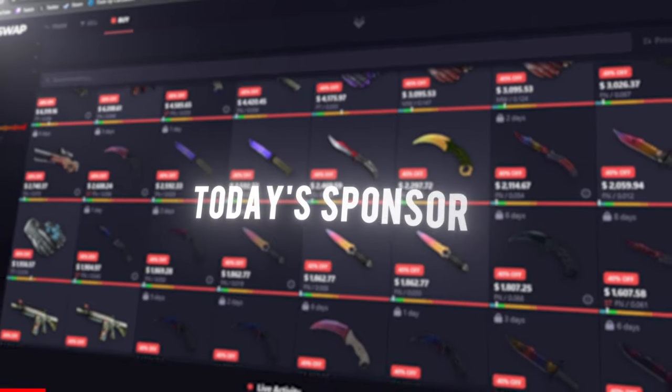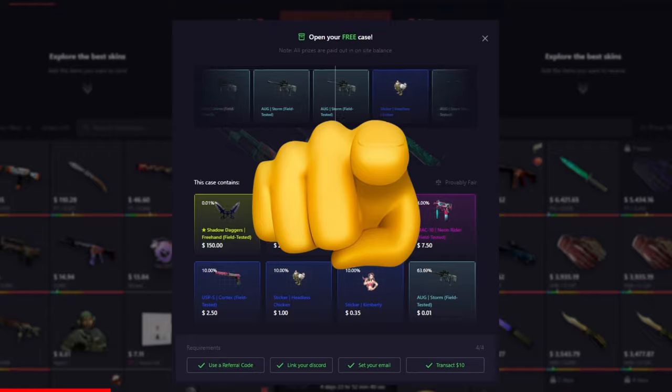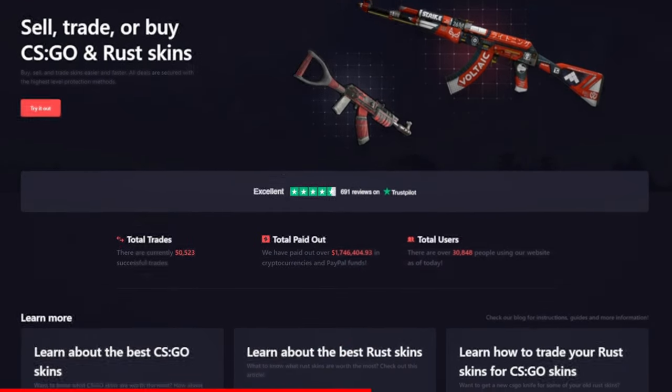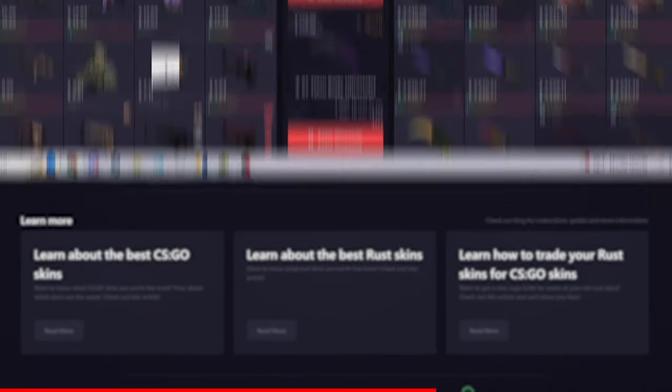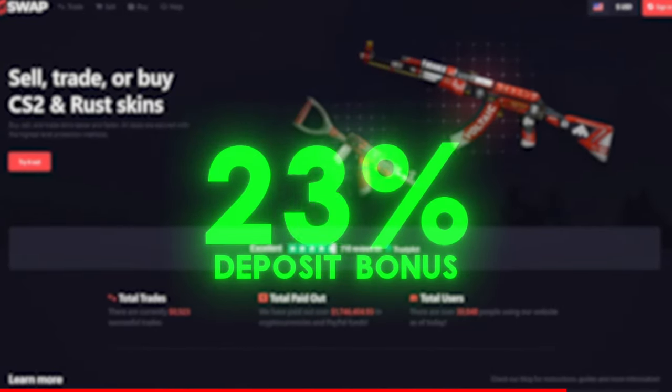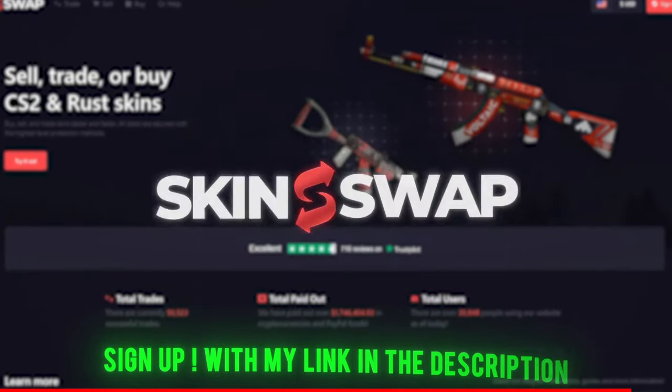Today's sponsor SkinSwap wants to sponsor you with a free case. SkinSwap is a trustworthy skin trading website where you can buy, trade, and even sell your skins for real money. They offer a variety of different payout methods and they're also always running giveaways. So if you want a free case, a chance at a knife, and a 40% deposit bonus, sign up with my link in the description today.